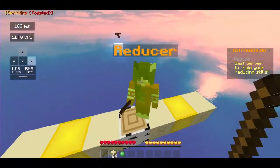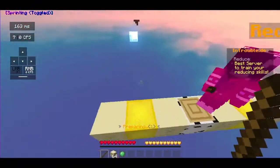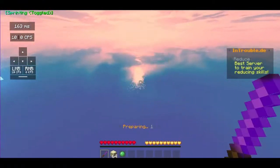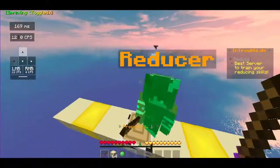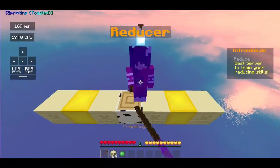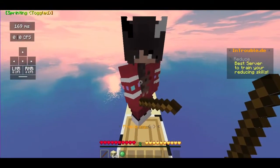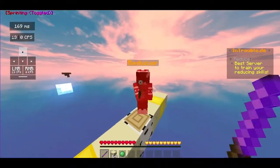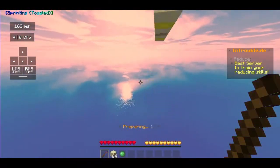Basically, how you're gonna want to time it is: every time the NPC swings their arm — not actually hits you, just swings their arm — you're gonna start dragging. And you want to time it so that every time they do it, you hit them once. And yeah, that's pretty much how you reduce with low CPS.